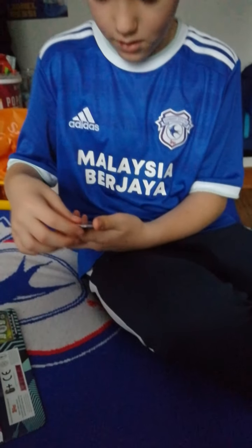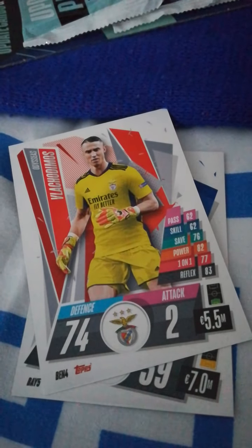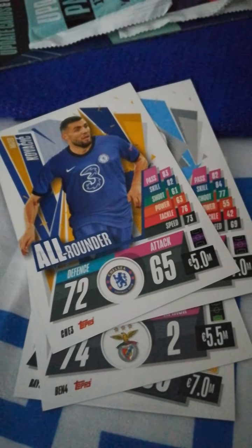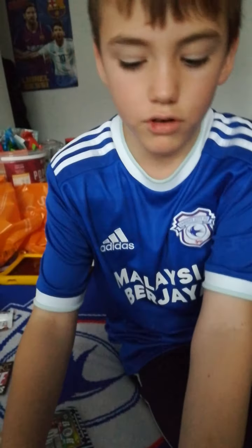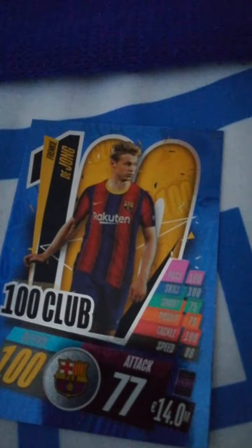So we do have a Pavard. Let's see — Vracha, Modias, Dimitri Payet, Matteo Kovacic, Leicester. Oh, we've got 100 Club! We've got Frankie De Jong 100 Club — that's only our second 100 Club. Yes, so we've got Pogba as our first 100 Club and now we've got De Jong, and we've also got a Reina.